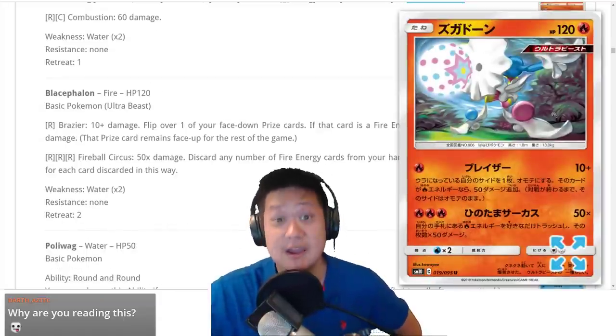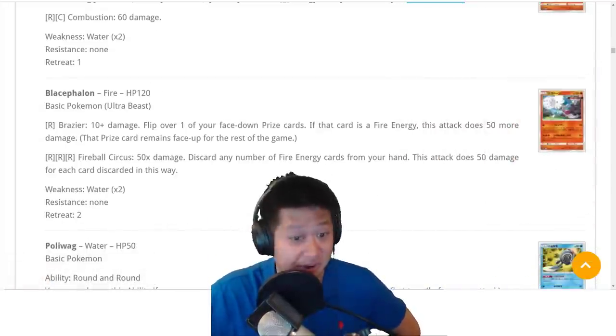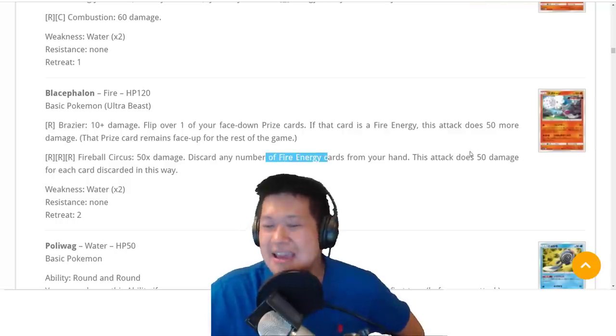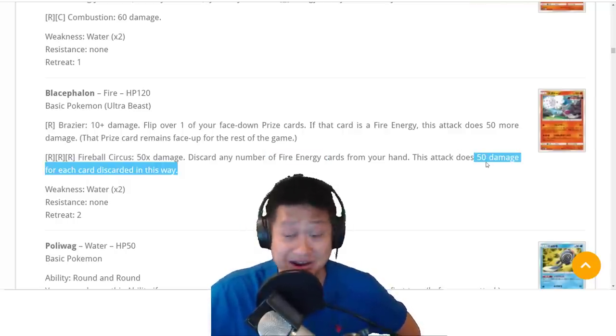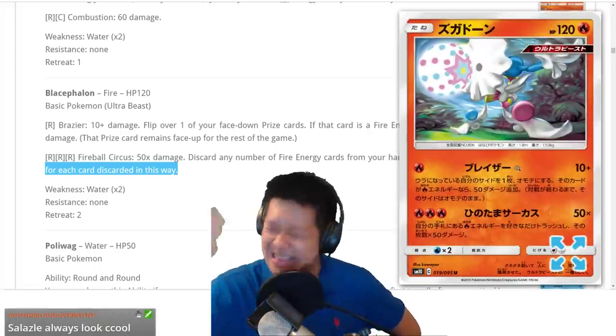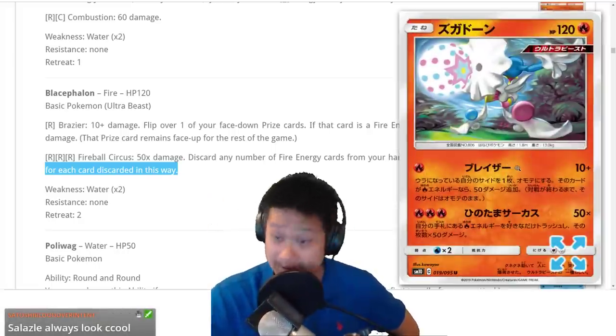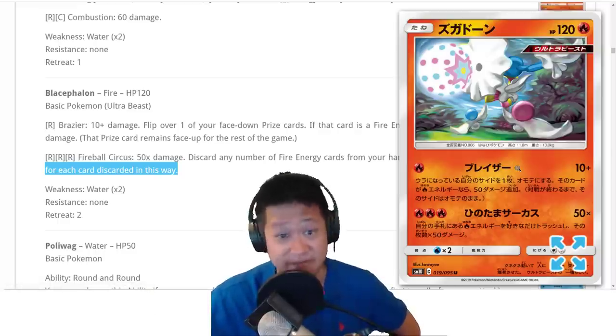Salandit looks really bad. It's too expensive — three energies to attack, and you must discard energies from your hand. Your reward is 50 damage. That's a lot of energies to sustain attack after attack, which you cannot do. I'm not looking forward to pulling this off. Sorry, Salandit.